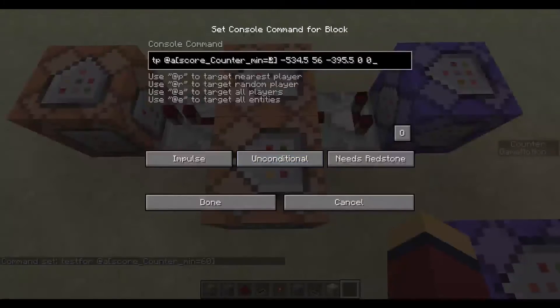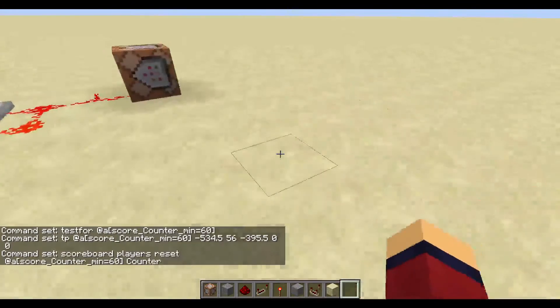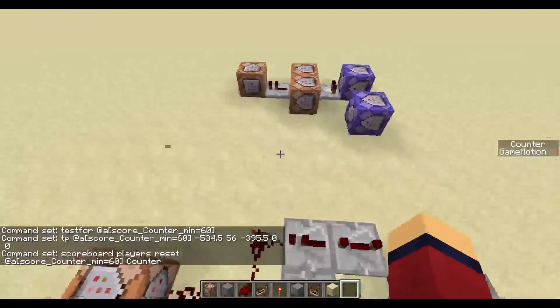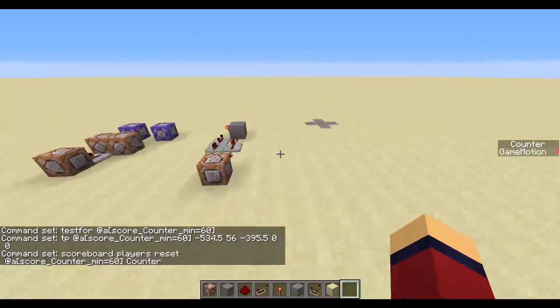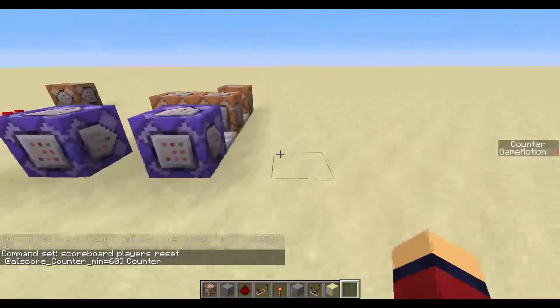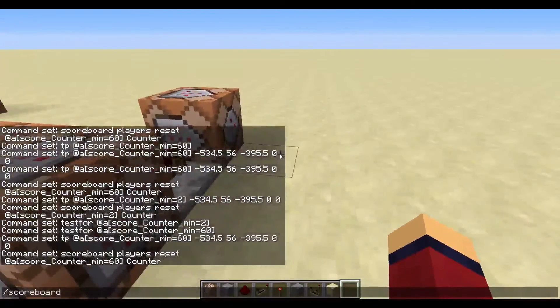I'll change this back to 60 now — I don't want to keep teleporting. So this is how simple an AFK machine is. Flying and sprinting don't remove the counter, and I'm not sure if there's a way around that.